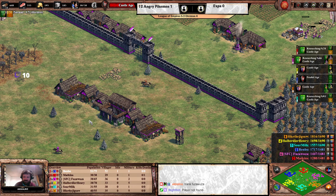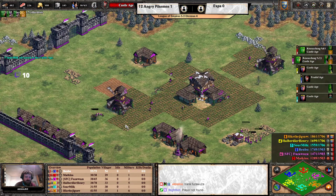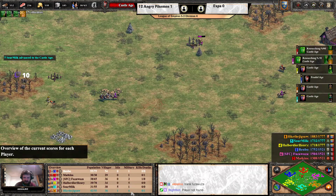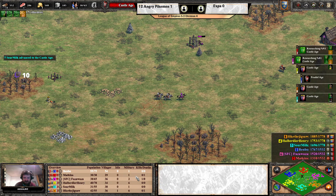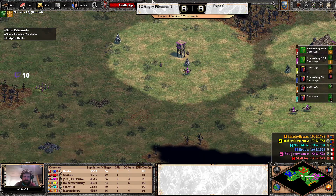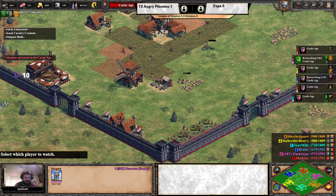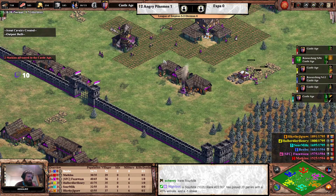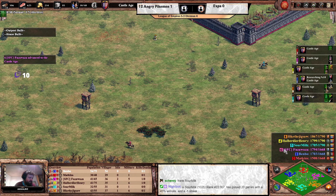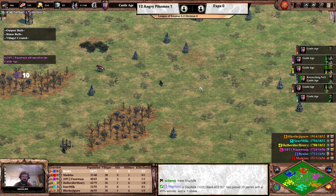Double stables with some scouts investment — using floating resources to make actual army for the field. The numbers show I Like the Jigsaw and Halberdier Henry both with six military, so Expa will definitely need some army too. Matkins hits Castle Age. Sarmic clocks in at rank 1025 — impressive — having played the previous game on Arabia as well, so good job.